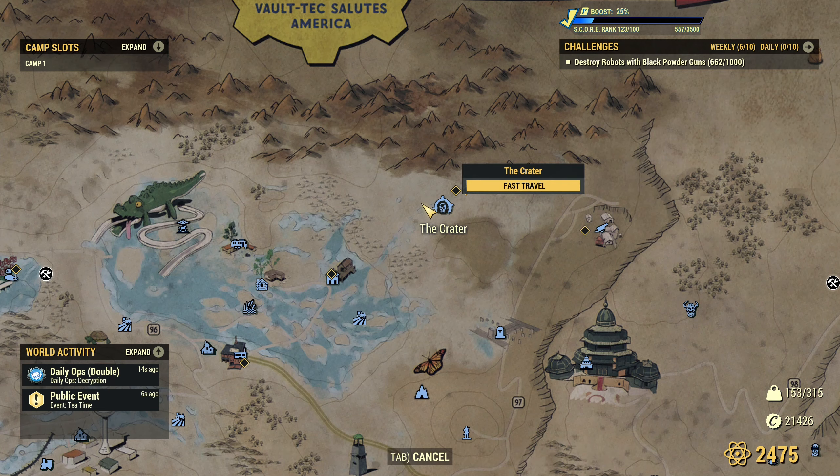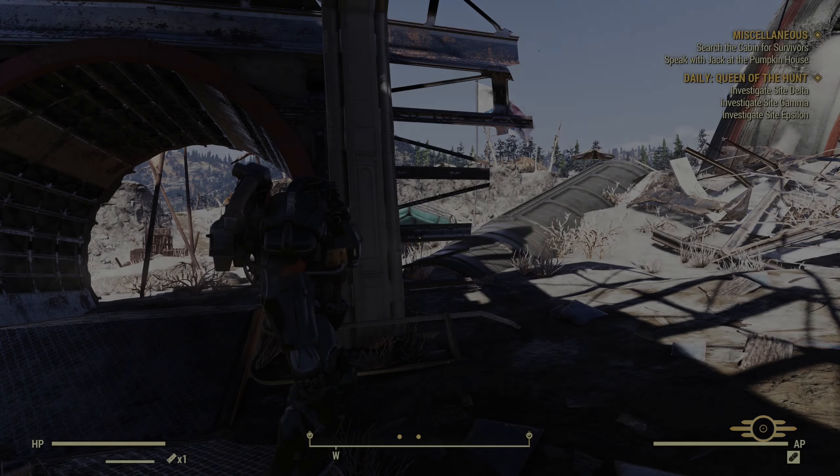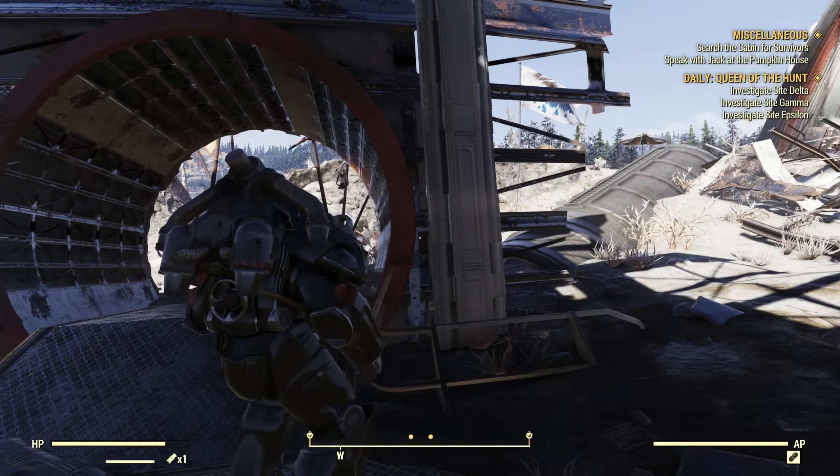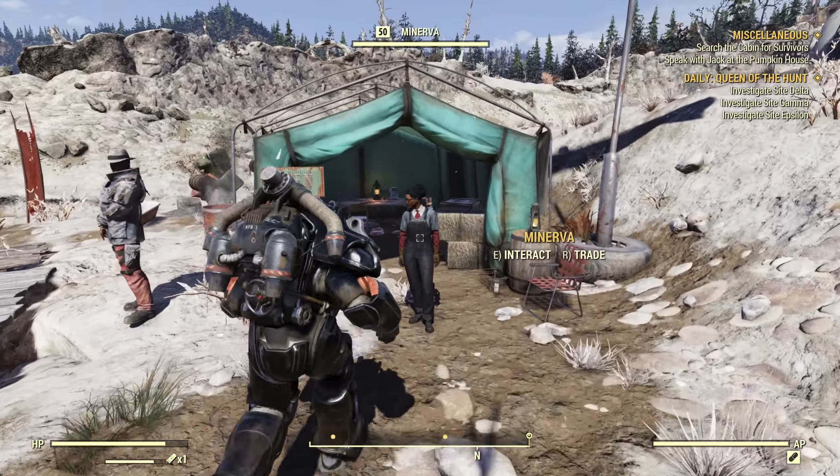Hey everyone, Minerva just arrived at the crater. From the fast travel spawn point, just turn left and you will see her tent in here. As always, she's gonna stay for two days.